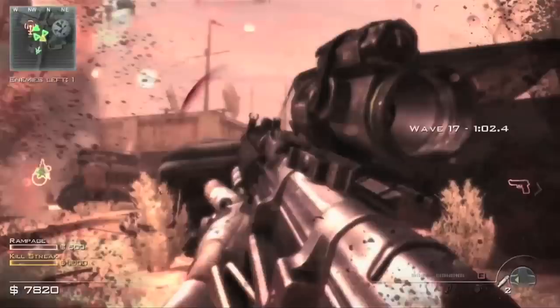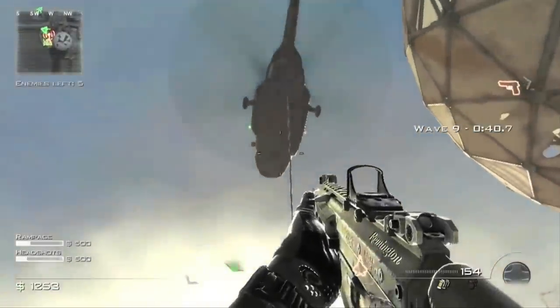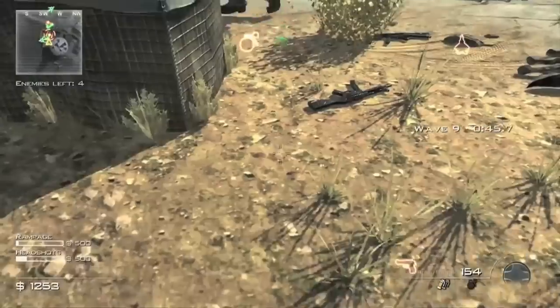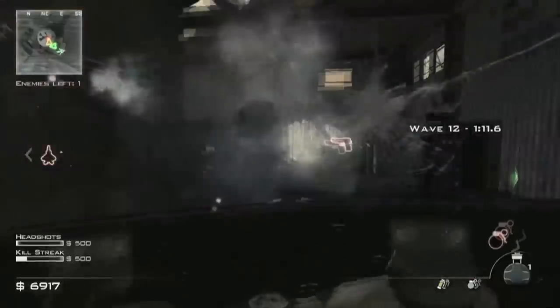Here is the AK-47 with a grenade launcher and what looks to be an ACOG sight. Juggernauts are making a comeback as well as the riot shield.